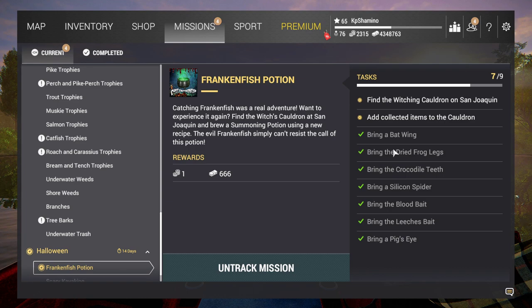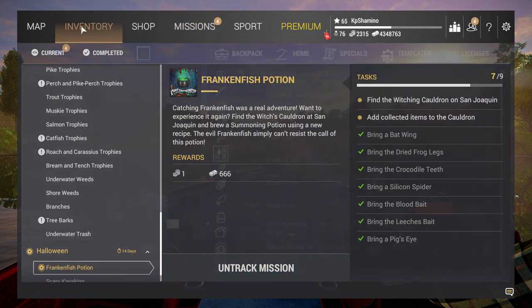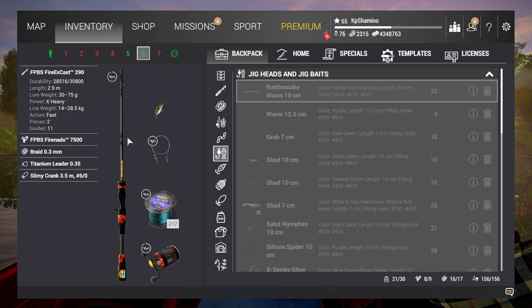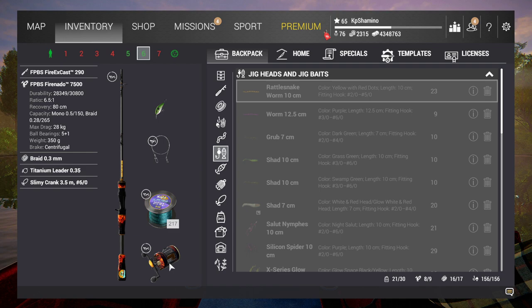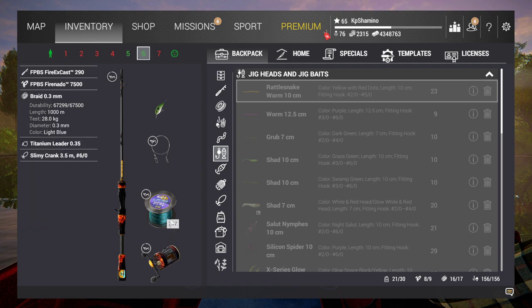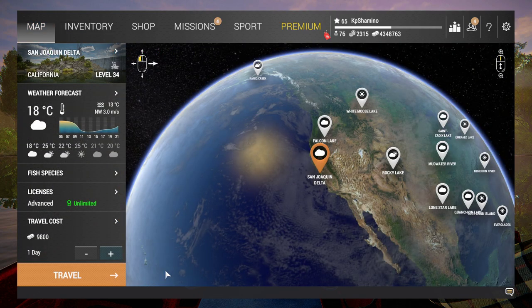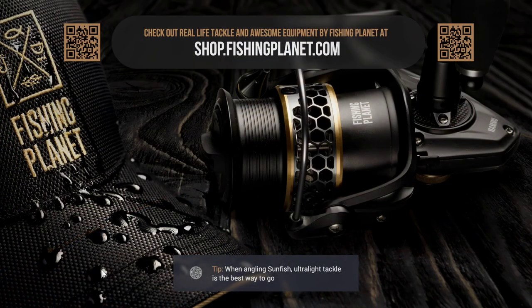It gives decent money — always one baitcoin and 666 currency — and then you can do the mission again. We're going now to California. Be sure you have a decent setup with a slimy crank. I've got my DLC setup: 28.5 kg rod, 28 kg reel, 28 kg brake line, and a 25.1 titanium leader with the slimy crank.